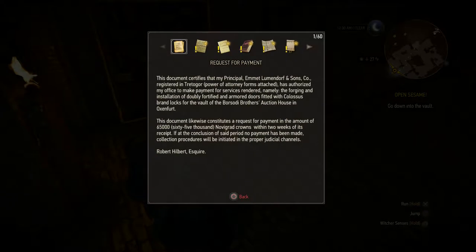Request for payment. This document certifies that my principal, Emmet Lumendorf & Sons, incorporated, registered in Tretagor, has authorized my office to make payment for services rendered, namely the forging and installation of doubly fortified and armored doors fitted with Colossus brand locks for the vault of the Borsodi Brothers auction house in Oxenfurt. Robert Hilbert, Esquire. Wait — is that the same Hilbert from upstairs? So he's the guy that allowed them to install this vault? That's weird.